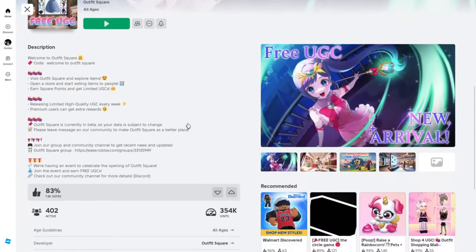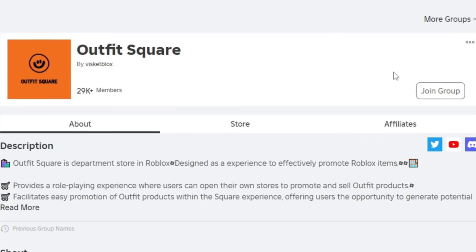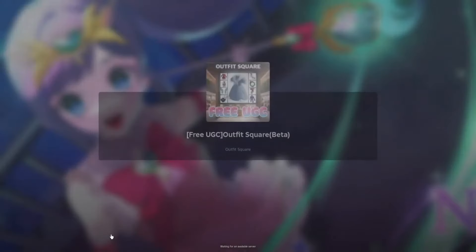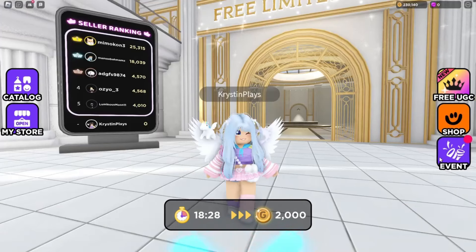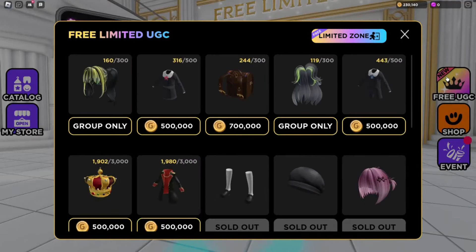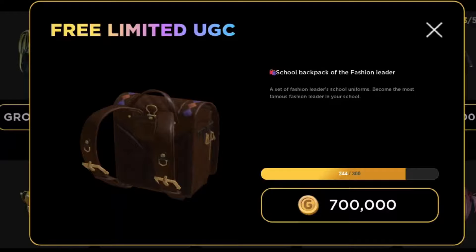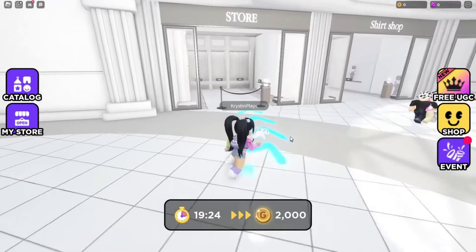Head over to the game Outfit Square, click on Developer, and join their group — you're going to need to do this before joining the game. Let's start by clicking Free UGC, where we'll see all of the items we're trying to save for. The group-only items mean you have to join their group in order to claim them. There are two group-only hairs, two outfits you can buy with coins, and also a backpack.